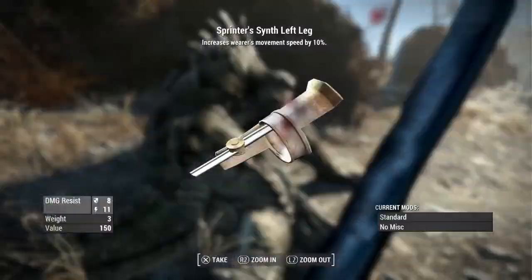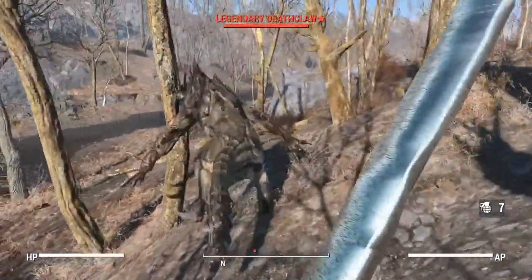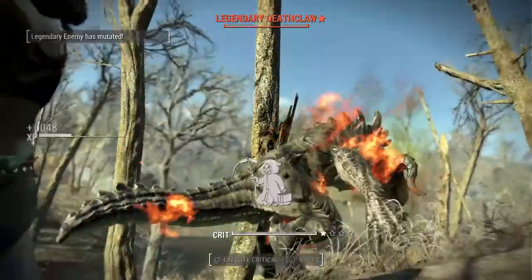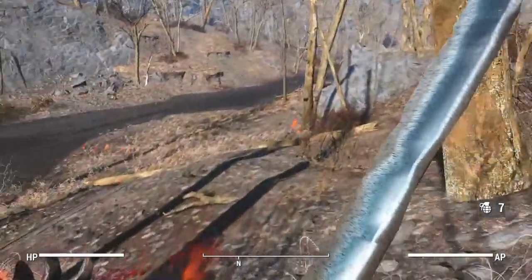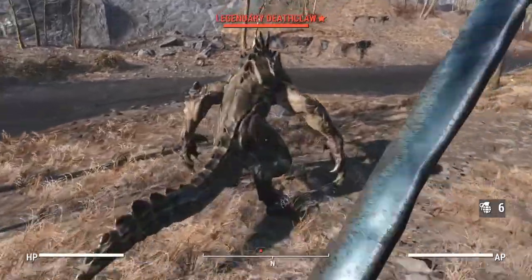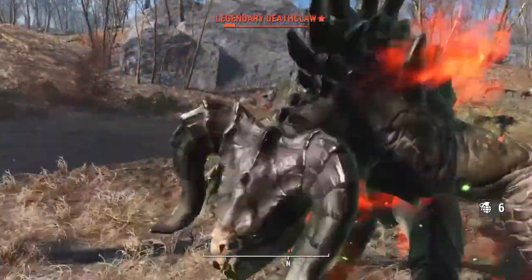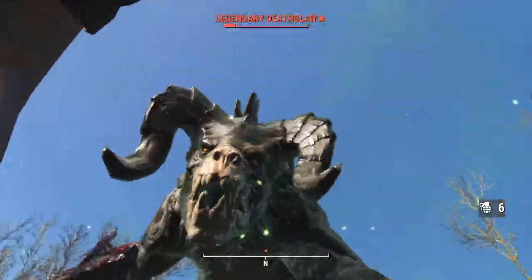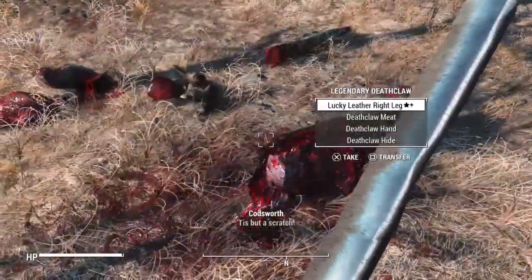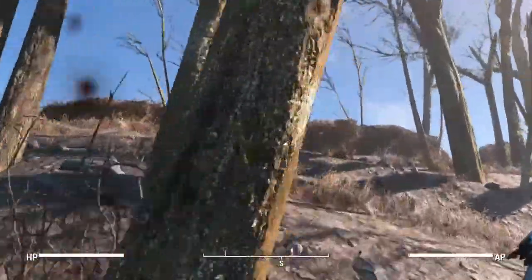So it takes roughly three hits to take down a deathclaw — one, two — okay, two solid hits and three weak hits. If you're in VATS it'll only take two hits, but if you're not in VATS it's gonna take one extra hit. That doesn't seem too shabby in my opinion.